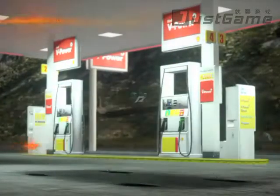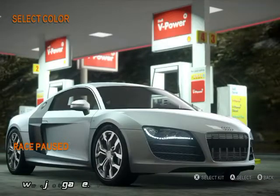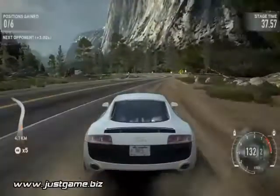Depending on your race, you'll have different options of cars as well as paints and body kit. Once you're happy with your selection, just press A or X and you're back in the race.